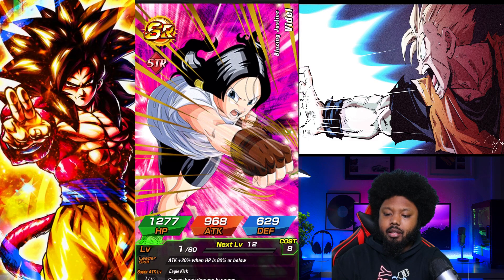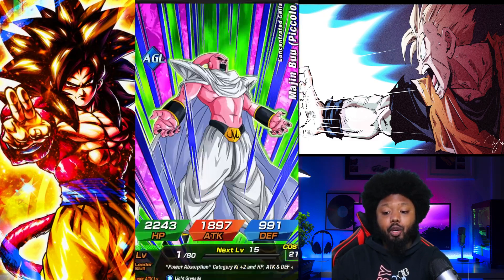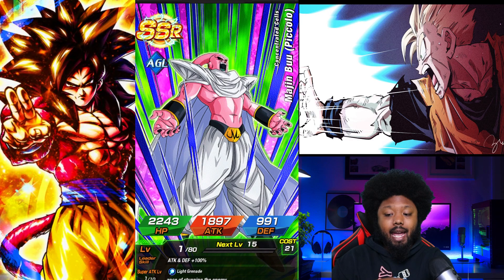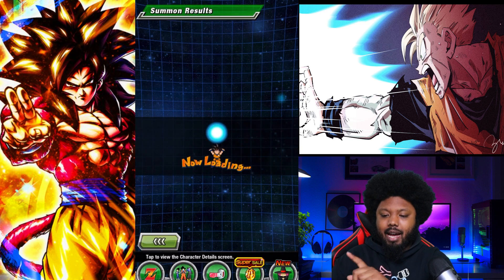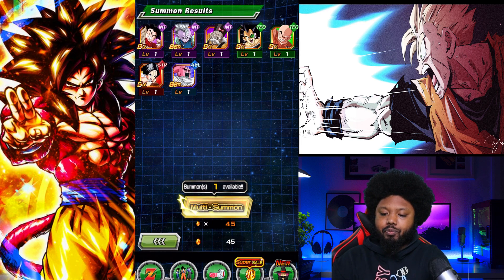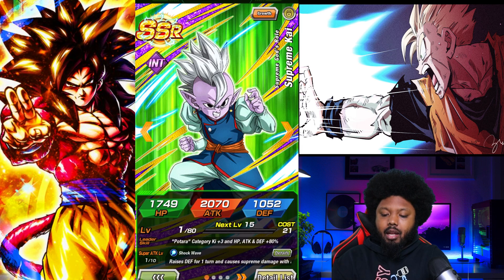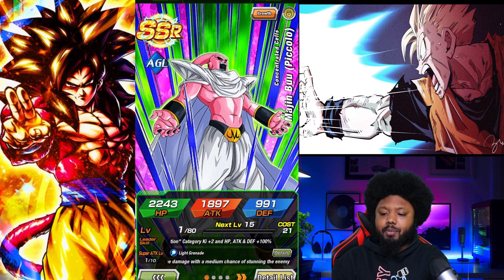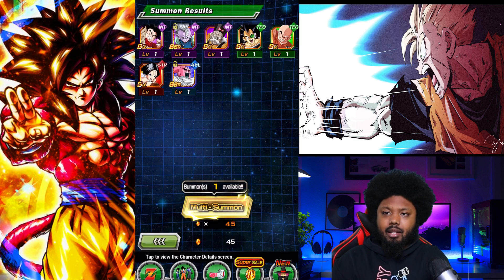We got Videl, and Buu Piccolo — I need him, because I actually bobbled him when I don't have him rainbow, so this is my last copy. This is a good multi, I will definitely take that. Let me lock you guys up first just because I do accidentally sell them. Buu Piccolo is just aging very, very fine — he's one of the best banner units, in my opinion — that healing, that stun, that dodging, he does everything and he's a support type unit.